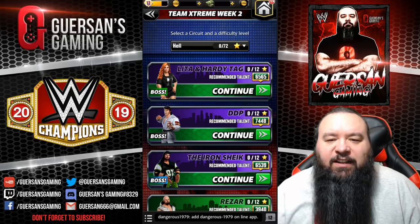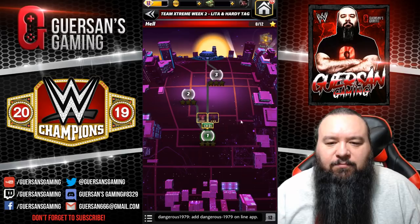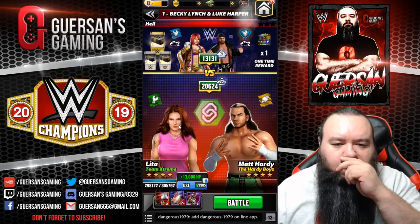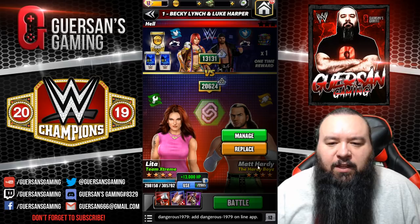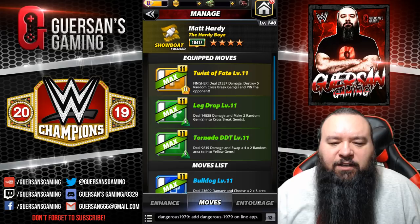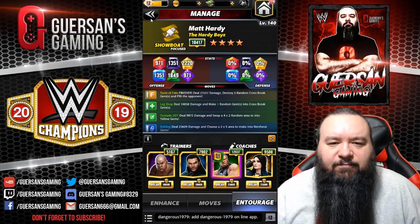Hello Champions, we're gonna do the Lita and Hardy tag on L-Mode for the Team Extreme Week Number 2. Lita is gonna be using the usual green, blue, blue with Loller and Rezzer. And Matt is gonna be running with the yellow, green, green, and George and Jeff.